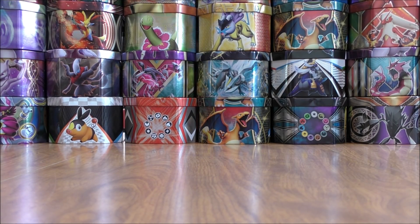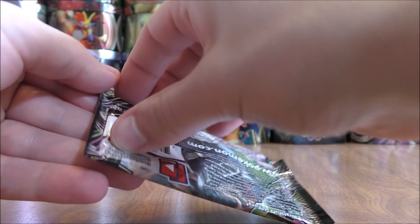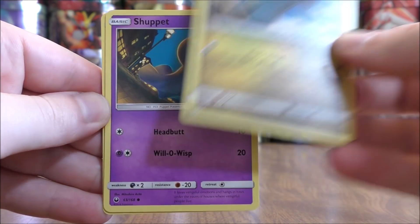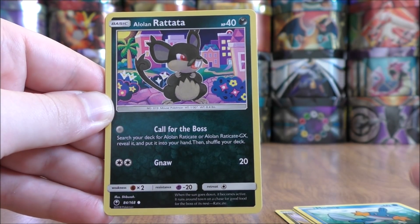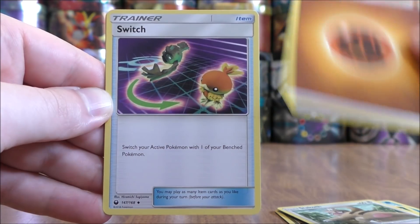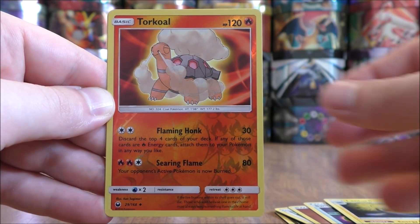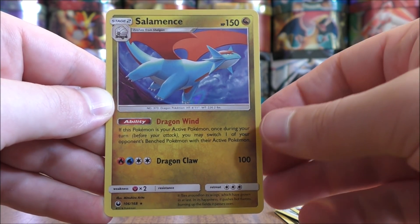I haven't pulled a Prism Star card yet either — you're looking at two to three per booster box, and those cards come in the Reverse Hollow slot of a pack. This pack starts with Bagon, Shuppet, Shuppet, Mudkip, Alolan Rattata, Slakoth, Fighting Type Energy, Switch, Grovyle, Lanturn, a Reverse Hollow of a Torkoal which is an uncommon, and the final card is a Salamence Rare Hollow. I'm a big fan of Salamence!